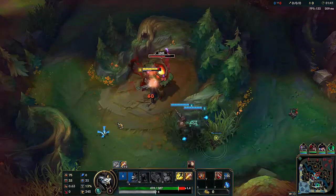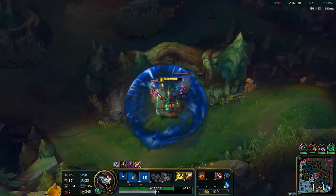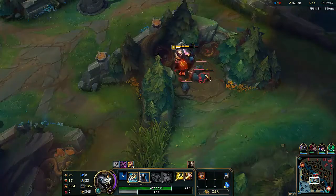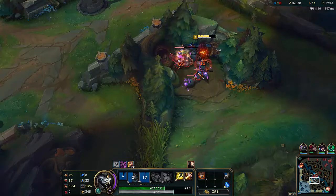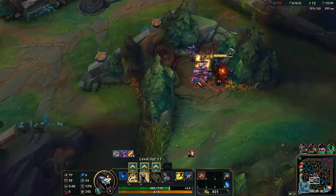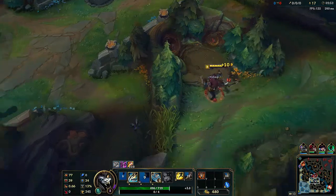You want to start red, but don't smite it. Then you want to head to your Krugs and smite if you need the extra HP. Next, you're going to head to your birds and focus the large one, but what you want to be doing is every time you get Q up, you're going to want to hit all the tiny birds with your Q, and this way you maximize your wave clear.